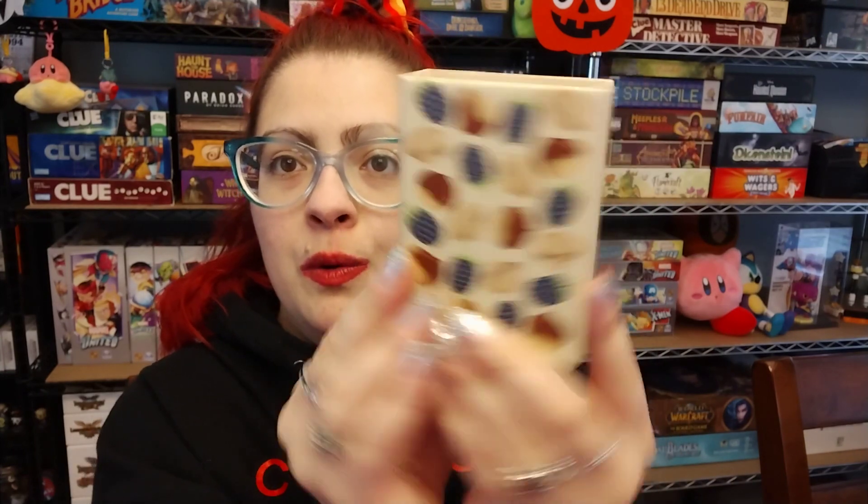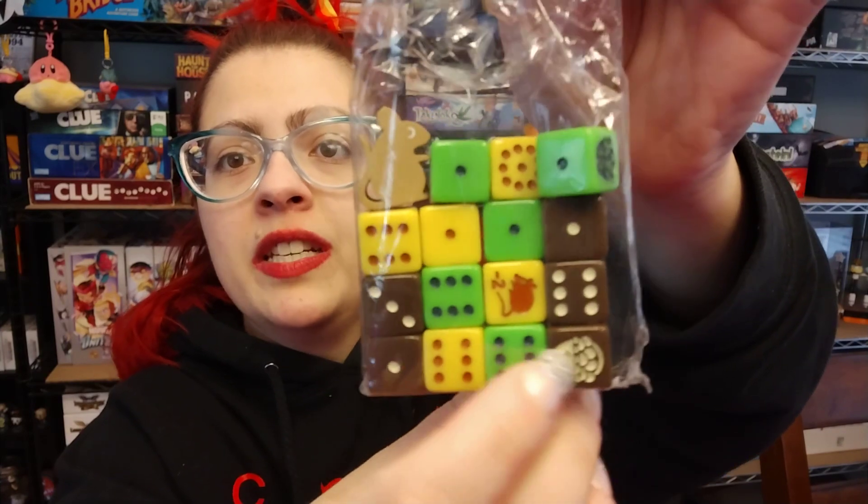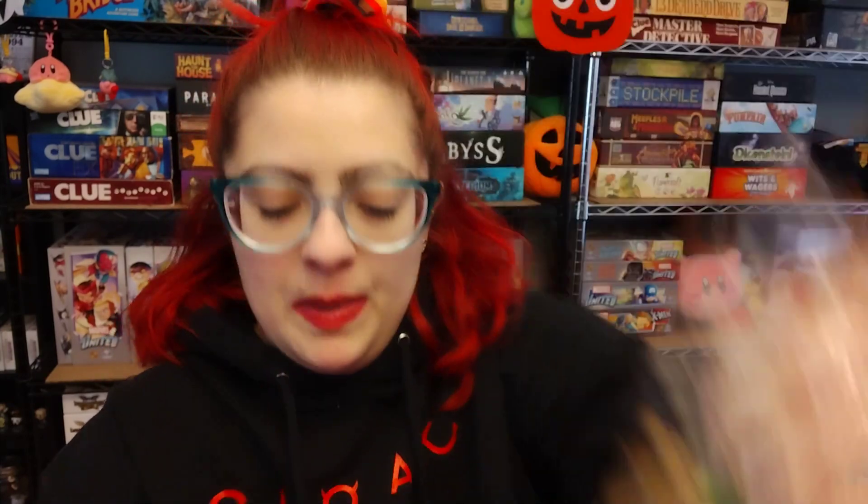So we'll go ahead and open that up. Got this cute box design there, and then we've got a couple of different kinds of dice with some unique sides on those, and a little mouse meeple.